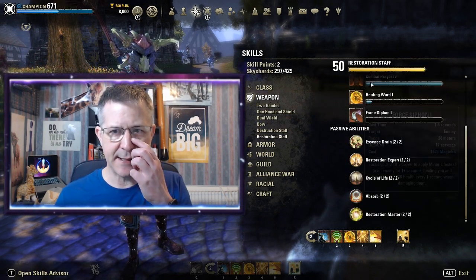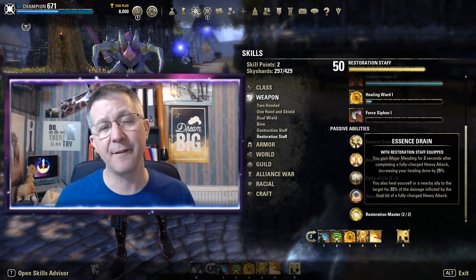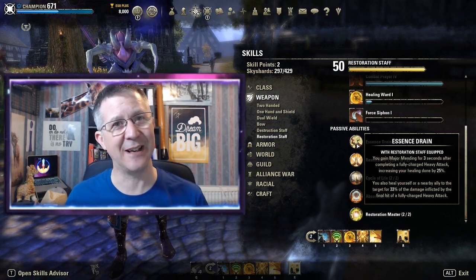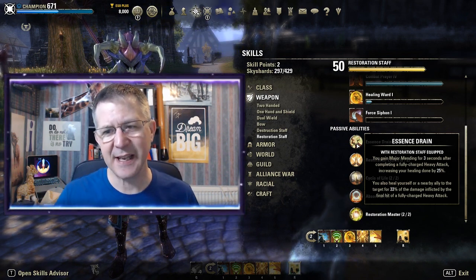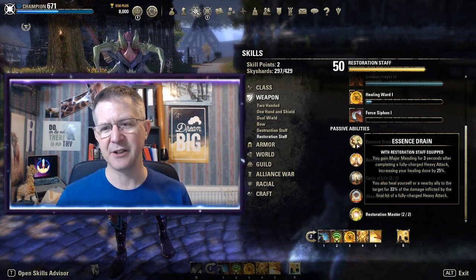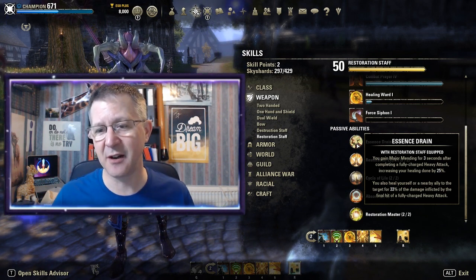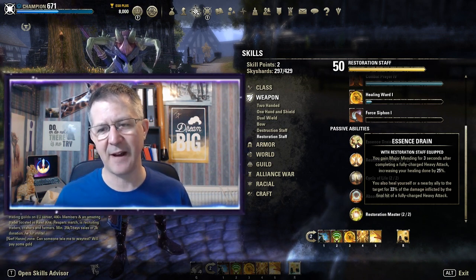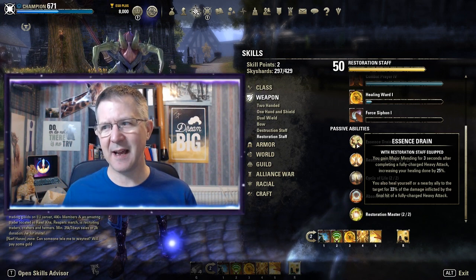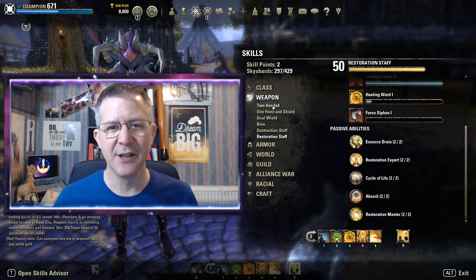Underneath each weapon skill line there is also something called passive abilities. Here on my Restoration Staff — which I've leveled to 50 — I can see my passives. I used to ignore passive abilities entirely when I first started, but my community and the In Crowd on Twitch informed me that these are really important. For example, Essence Drain says: with a restoration staff equipped, you gain Major Mending for three seconds after completing a fully charged heavy attack, increasing your healing done by 25 percent. You also heal yourself or a nearby ally for 30 percent of the damage inflicted by the final hit of your fully charged heavy attack. So as a healer in a dungeon, I do heavy attacks just to ensure I get Essence Drain active.